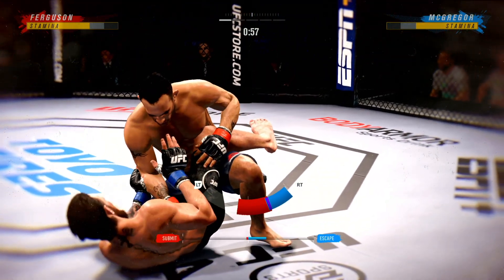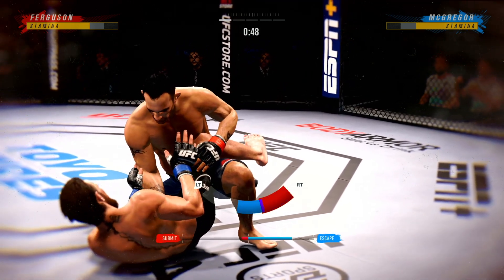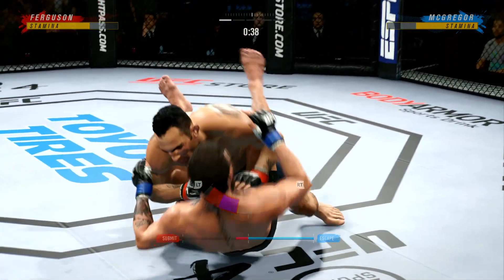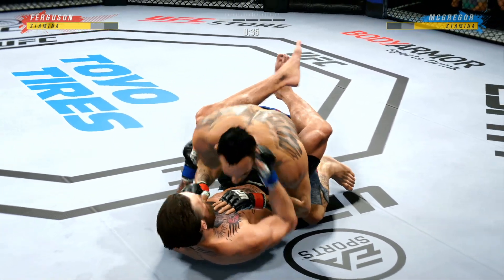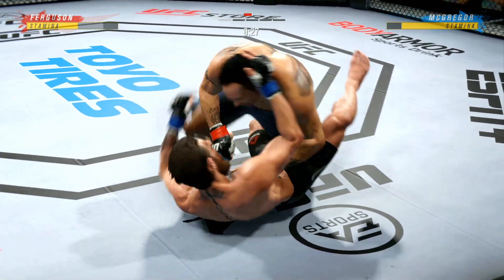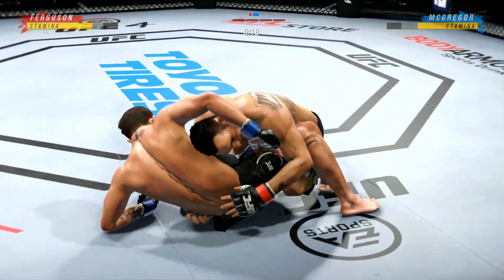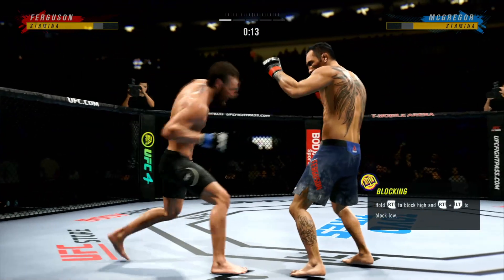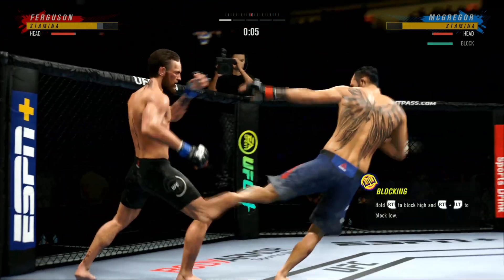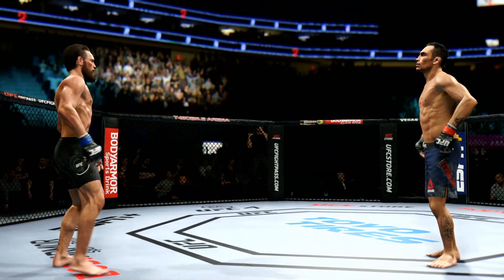Ferguson's going for the leg — might be a submission opportunity here. He postured up and he's out. Nice hammerfish. His opponent squirming like a fish out of water now. The ground and pound is on point. This could very well be the beginning of the end. We've seen some thrills with ground and pound fighters — this ground and pound is as good as any we've ever seen. The horn sounds for the end of round one.